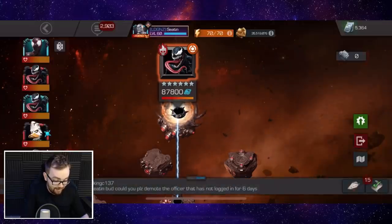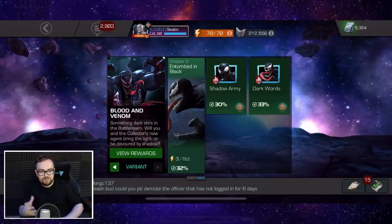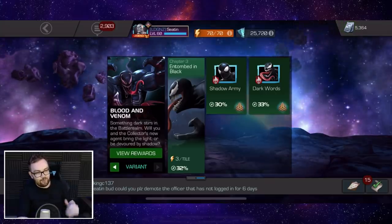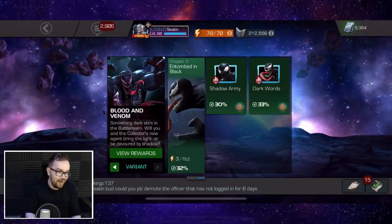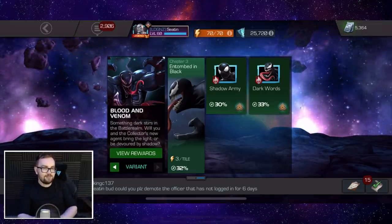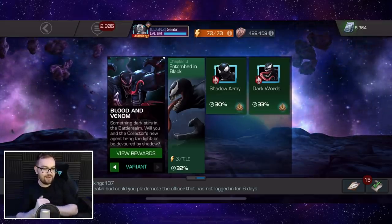Once you've got that Venom down, that's 5,000 6-star shards in the bag, another rank 5 character, and loads of gold as well. Overall, I think Variant 5, especially the difficulty versus reward ratio, is the best variant. For the difficulty of these fights and how manageable they are for all sorts of rosters and characters, having a rank 5 champion given to you just for completion is top-notch. Let me know who you use for the various bosses and encounters in the comments section below, and if you have any really good suggestions please do leave them. If you enjoyed today's guide on how to easily complete Variant 5 Blood and Venom, please smash that like button — take care and have a fantastic day.